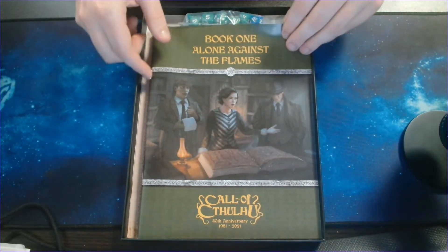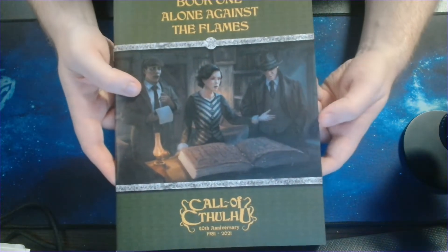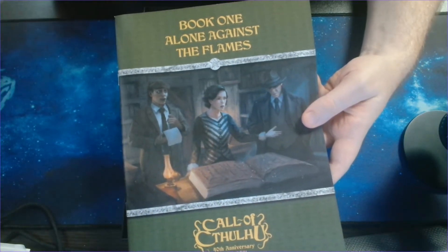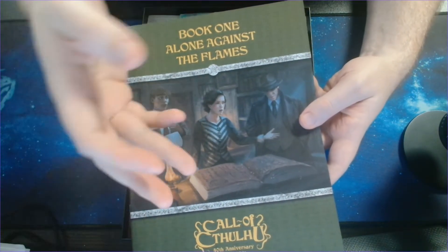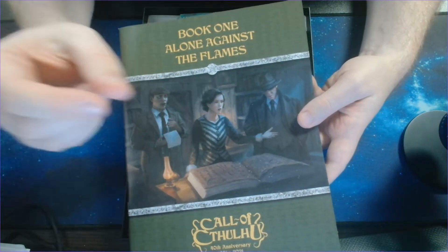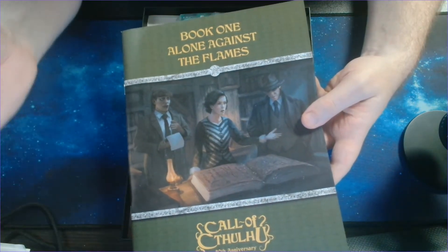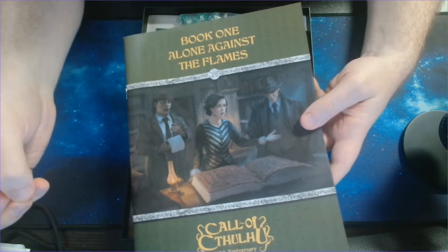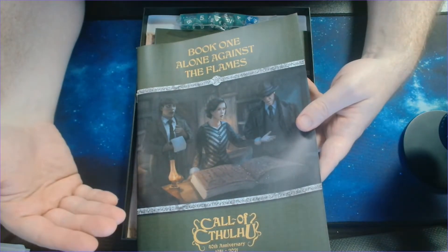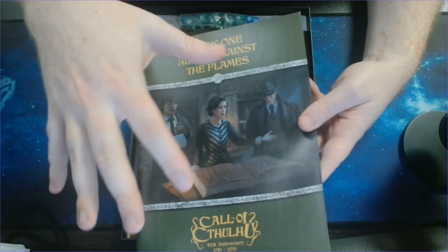After that, we get straight into the books. The first one here is Alone Against the Flames. This is a solo adventure which guides you through the rules of Call of Cthulhu. This is a choose-your-own-adventure, and as you go through, little by little, you will learn the rules. I think this is by far the best way to learn how to play a role-playing game, rather than trying to learn all the rules up front. Go through this, you'll figure it all out — the most important ones at least.